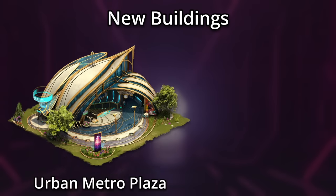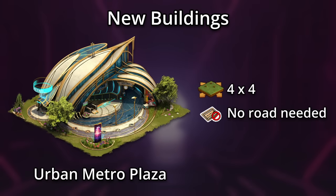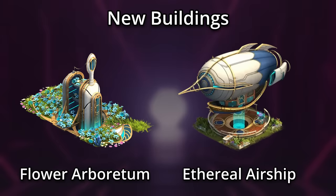Let's go back to the main building, the Urban Metro Plaza. This 4x4 roadless building gives population happiness and medals, as well as attack boosts for generic guild expedition and guild battlegrounds attacking and defending armies. On top of coins, forge points, goods, guild goods, and three fragments of a selection kit for two new buildings — the Flower Arboretum and Ethereal Airship.